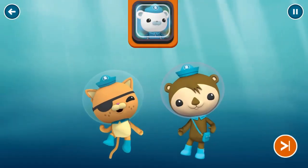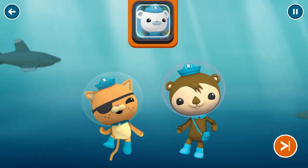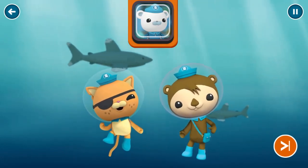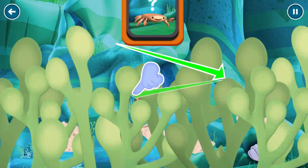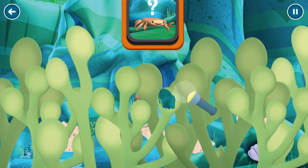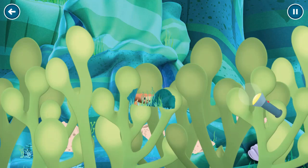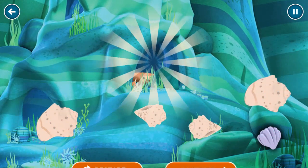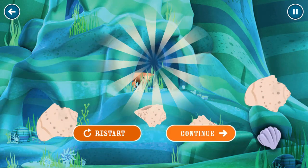This is where the Decorator Crab was last seen, but I can't spot him anywhere. Shellington, Quasi — search the area and see if you can find him. Aye, aye, Captain. The Decorator Crab should be around here somewhere. Swipe the screen to find him. Whoa! Good work! Now that we're here, it should be safe for him to come out. Continue.